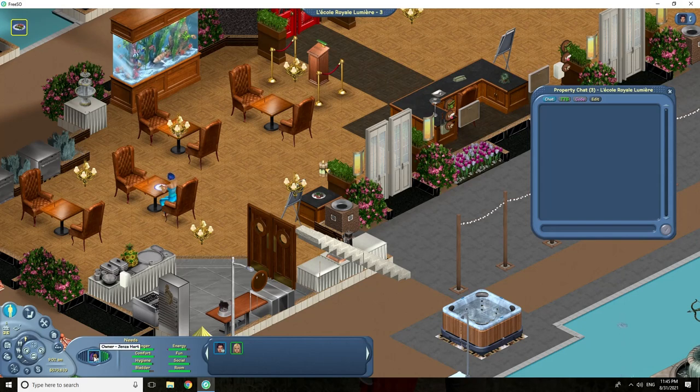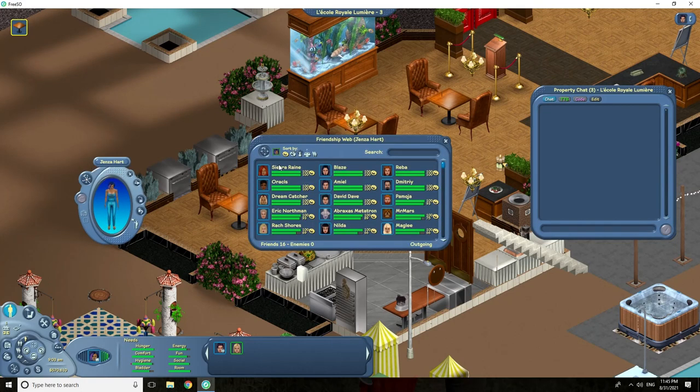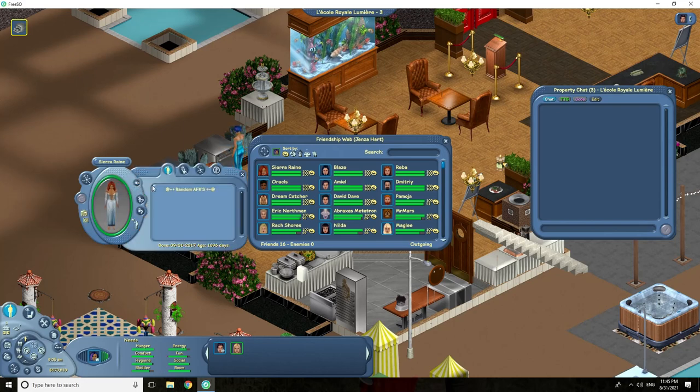By clicking on your sim's picture, it opens up your profile. You can view your friend web and all the sims that you've interacted with and made friends with. The yellow smiley face means that they are one of your sim's friends. You can view the total friends at the bottom, and from this page you can open up your sim's friends' profiles and view them as well.